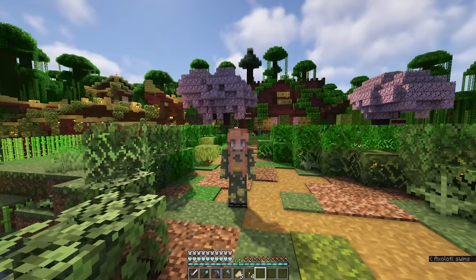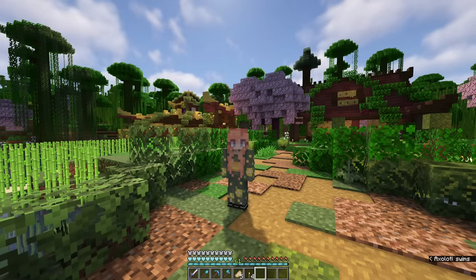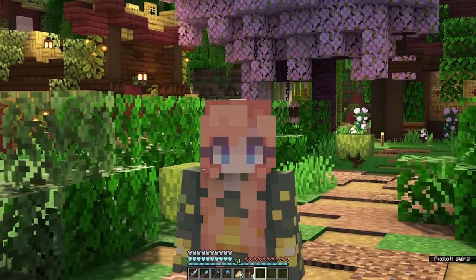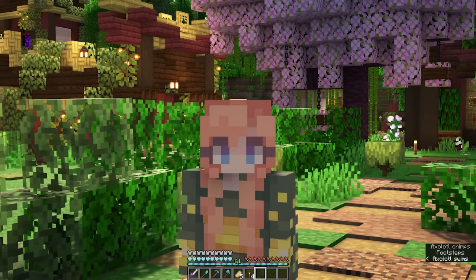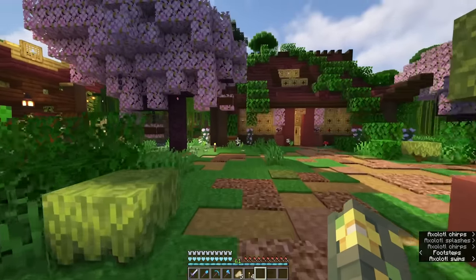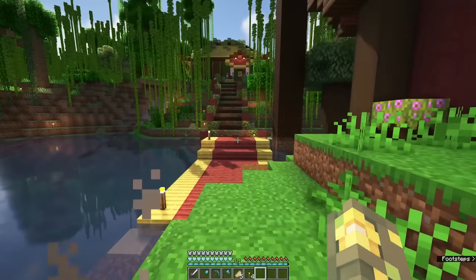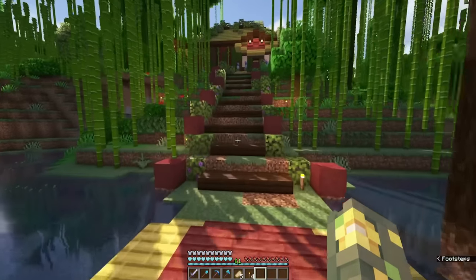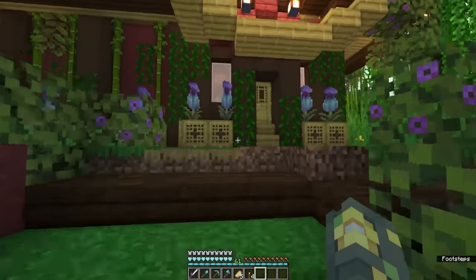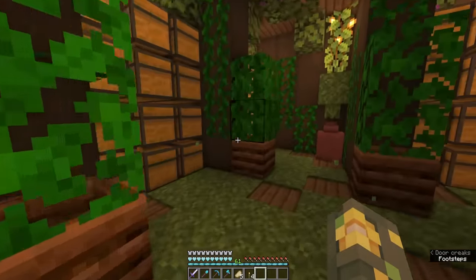First we need to go and collect a bunch of supplies to make the path. We're going to go collect brown concrete, rooted dirt, coarse dirt, azalea leaves, moss, some mud bricks, as well as some lanterns. We're going to go over to our new storage room that I've made recently and pull whatever we can from there, but we'll probably also go out into the world and collect what we need because I'm pretty sure I don't have the brown dye to make brown concrete powder, so we'll probably need to go looking for some cocoa beans.